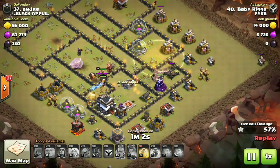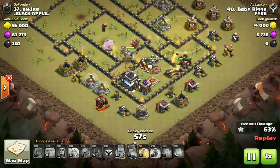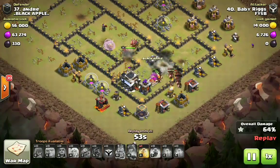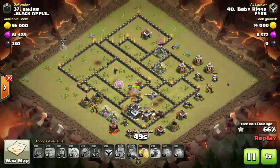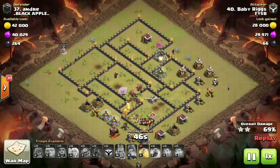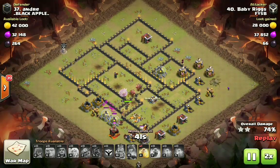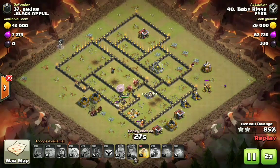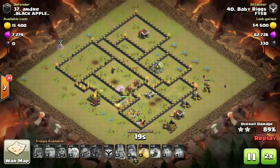We're going to have the hogs clump up on this elixir collector — they'll come up on this wizard tower and just like that, all defenses are almost down. The giants walk right over that double giant bomb set. Starting the cleanup right after you deploy those hogs is crucial; you don't want a time fail. We even ended up swagging a heal spell on this attack. For those without maxed heroes, it is still possible — it's all about base identification.